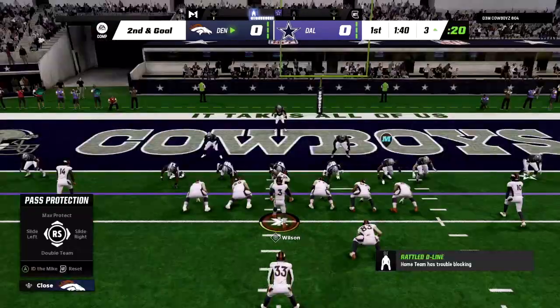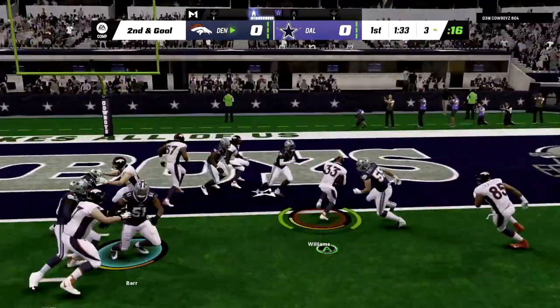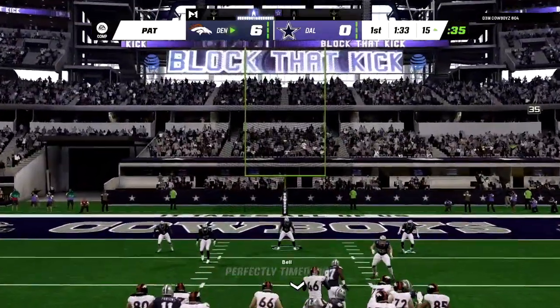He just stopped just short of the goal line at the 3. Second down and goal from the 3-yard line — Wilson under center, hands it off to the running back Williams one more time. This time he has no trouble getting into the end zone for the first Denver Broncos touchdown of the game.